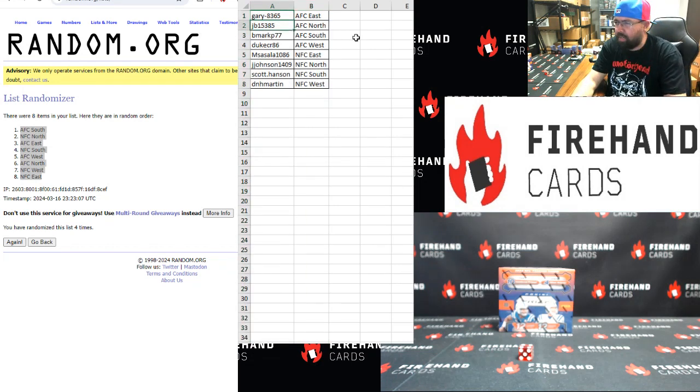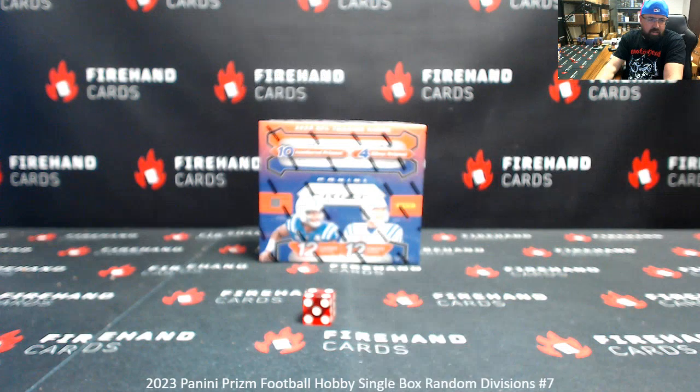Gary gets AFC East, JB gets AFC North, B-Mark gets AFC South, Duke CR gets AFC West, Emsa Sala gets NFC East, J. Johnson gets NFC North, Scott Hanson gets NFC South, and D&H Martin gets NFC West. Alright, good luck guys — those are your squads.